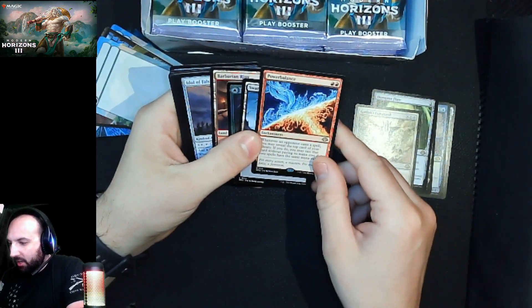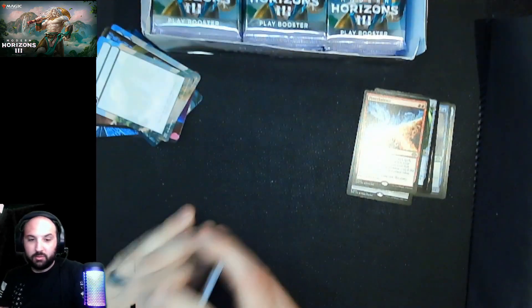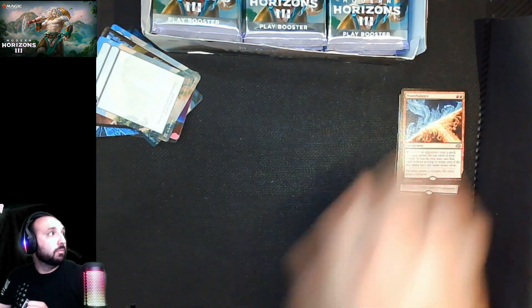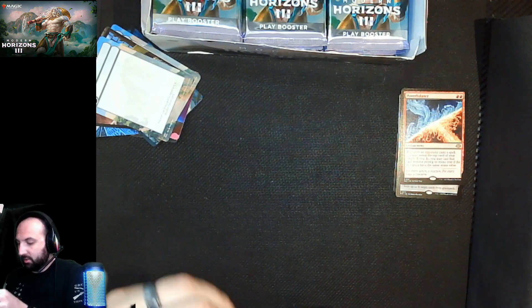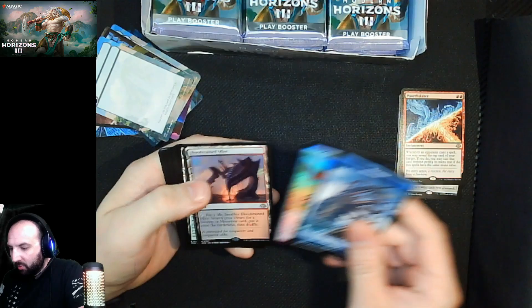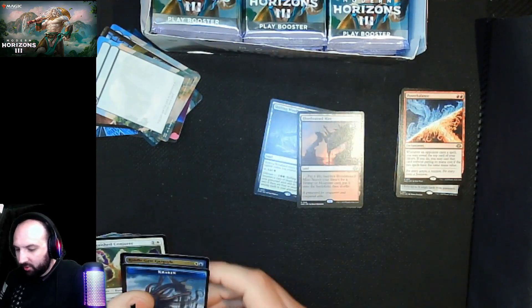Man, I love this art — the card's okay but the art is great. Two more and then we'll do another pack one pick one. Come on, we want a Tamio. A couple of lands is nice — Bloodstained Mire, Shifting Wood.